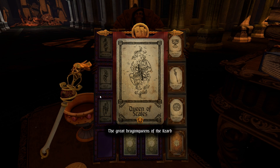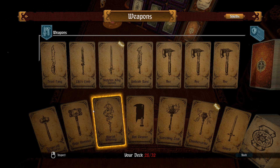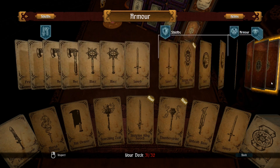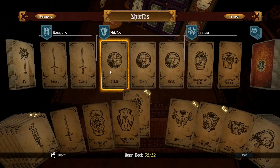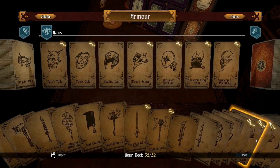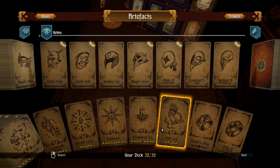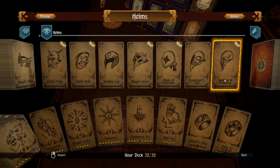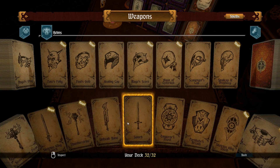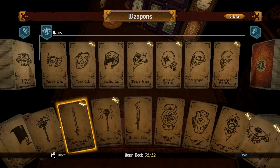The great dragon queens of the lizard people are the fiercest warlords and generals. We definitely have a lot of room here. Let's see what we're gonna add: undead bane, life's limb, skeleton king sword, skeleton king shield, skeleton king helm. Let's get rid of the scavenger's cap for the skeleton king. Looking at items - I can probably get rid of that sword and replace it with something else. Let's get Fate's Folly to find out what some of these items do.